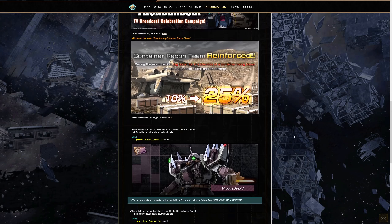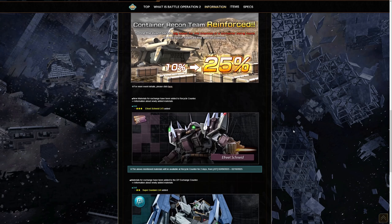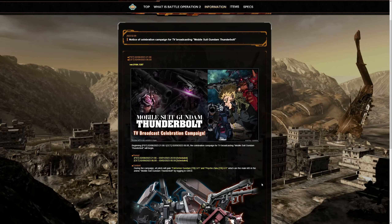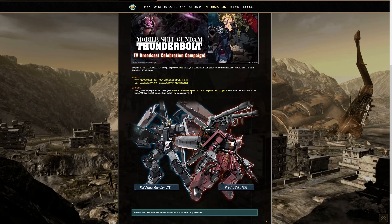There are also some changes to the recycle counter, including the If Reach 9 Level 3 — I think that brings it to 650, though correct me if I'm wrong. It's one of those high-cost ones, even though I think it's also a 550 native — a pretty cool suit, very similar to the Knock and other Ifreet brethren. We're also getting the Level 4 Super Gundam in the DP counter. The Thunderbolt campaign will give all pilots the Level 1 Full Armor Gundam and the Psycho Zaku Thunderbolt Level 1; if you already have these, you'll just get recycle ticks.